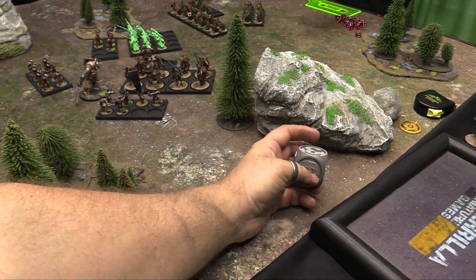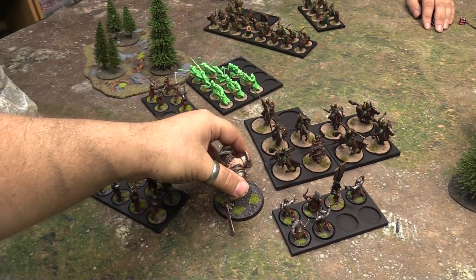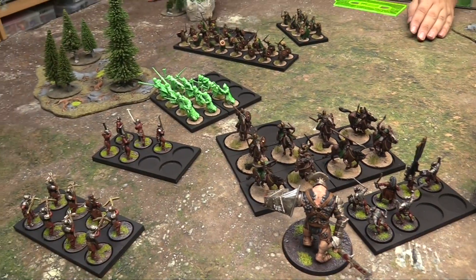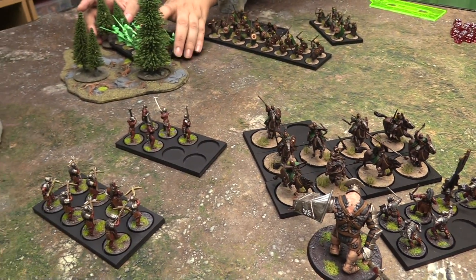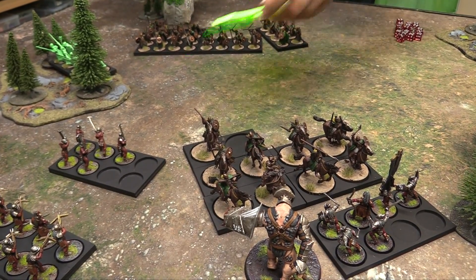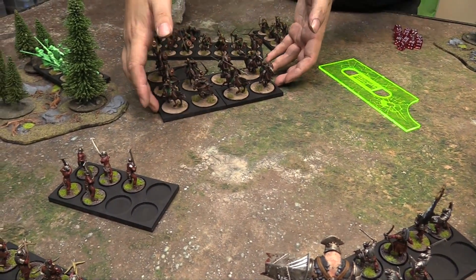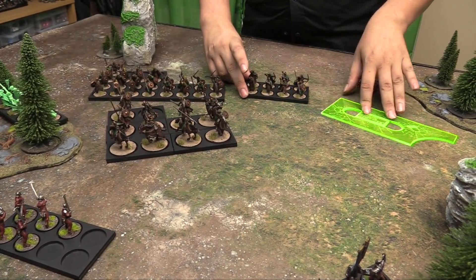Turn 3: Owen has priority with a higher roll. He moves out of the spooky woods with his ghosts, heading toward my archers. His cavalry moves sideways to keep shooting. My troll moves back sideways so the cavalry can't flank him easily. My crossbows sit still to shoot. Shooting phase: I shoot into the woods first — strength 4 doesn't care about cover, still hitting on fives. I kill one more ghost, leaving two on the tray. Owen's Expert Rider horsemen move full and shoot 6 arrows into my berserkers, needing sixes — nothing gets through defense 6.